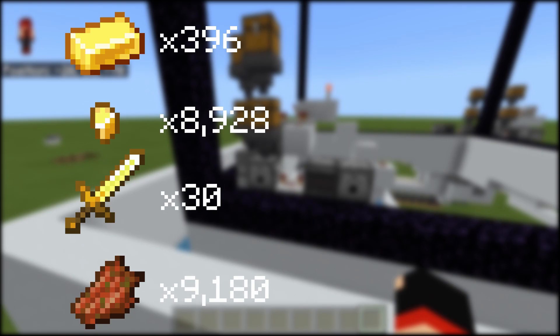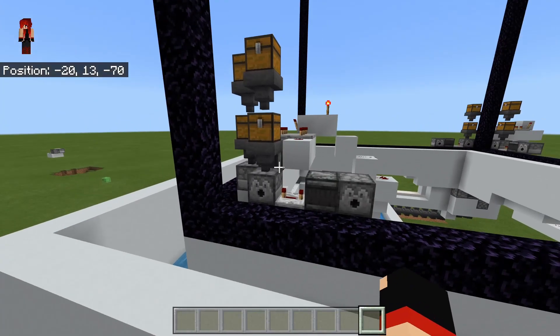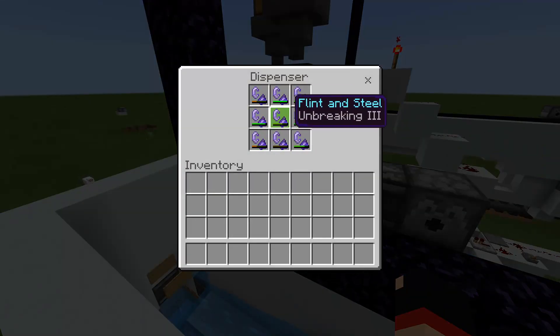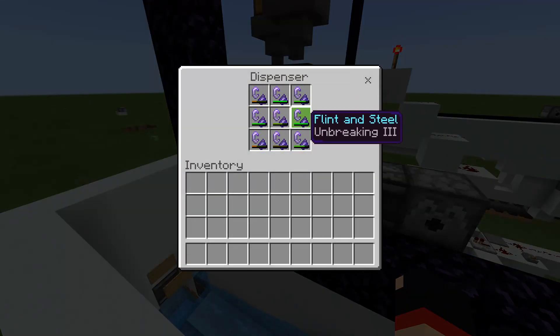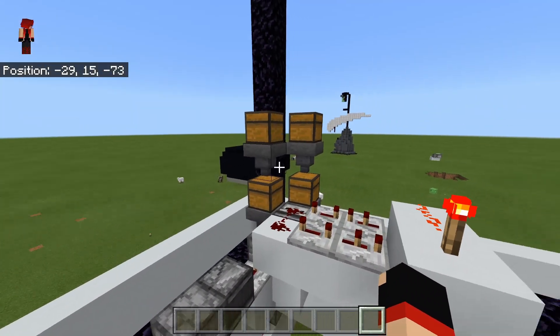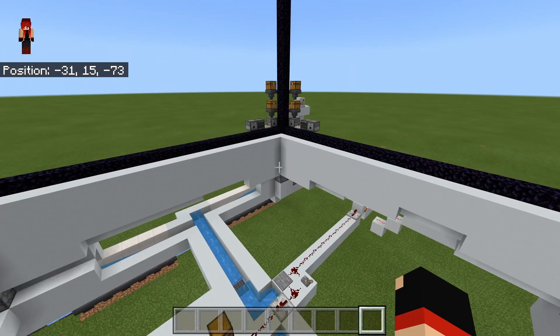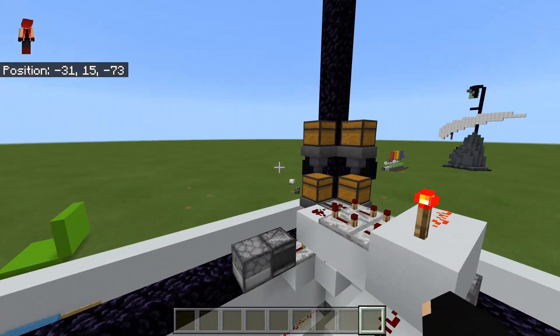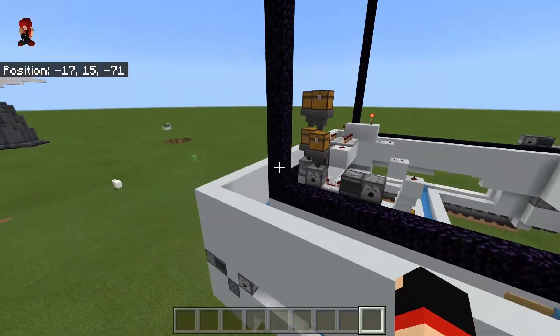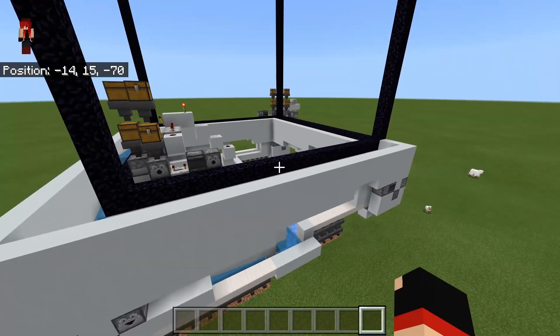One thing about this farm before you start building it: it does cost quite a bit of iron. The mechanic it uses is flint and steel — I'd recommend enchanting it with Unbreaking III. About one flint and steel gives you about a minute's use of this farm, and with Unbreaking III you get about four minutes. It's a bit grindy, but the return is most definitely worth it.